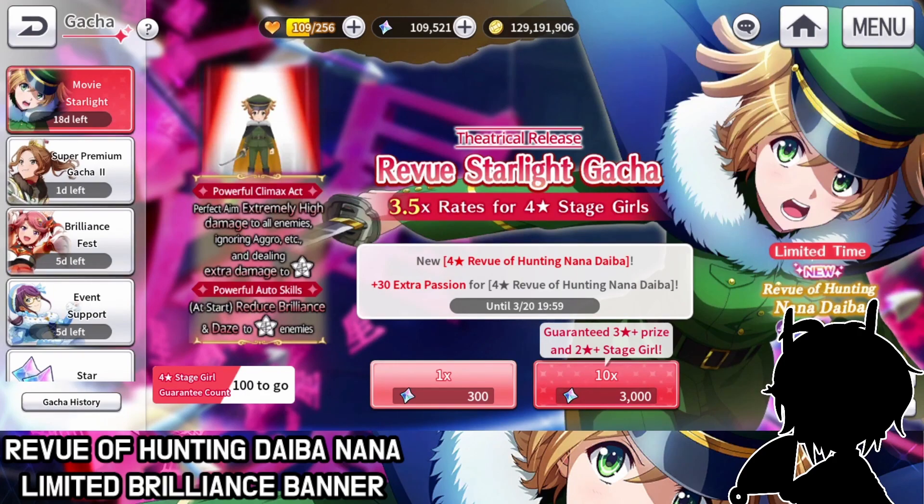So a straight up roll, no steps, and it's just a flat rate. I don't know, it's kind of scary. Hopefully I don't need to sink all my gems into this and let's just go straight into it and see what happens.